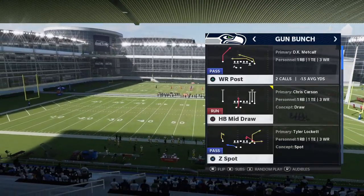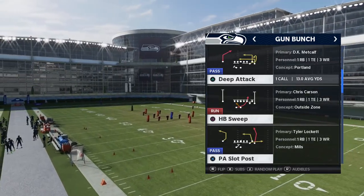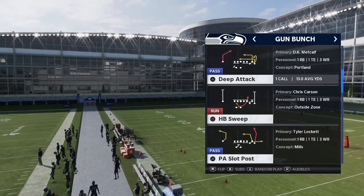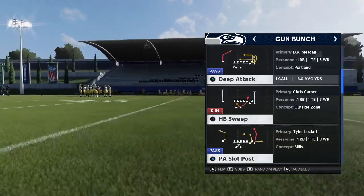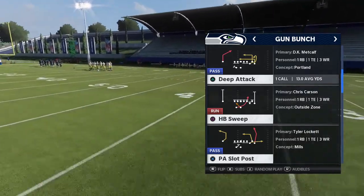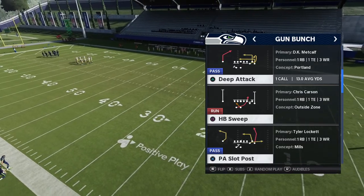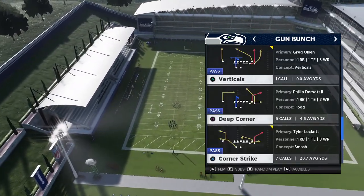Alright guys, shotgun bunch — what you want to do with your bunch is run it to the wide side of the field. The three receiver set needs to be on the wide side of the field. So if you're on the left hash, you're going to run the bunch receivers on the right side of the field. If you're on the right hash, you're going to run the bunch receivers on the left side of the field. The play we're going to be using is Deep Corner from the West Coast playbook.